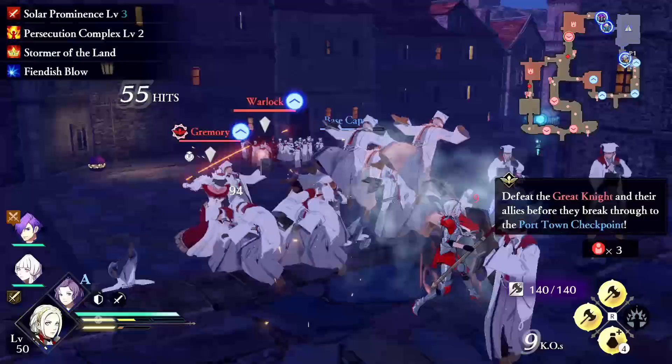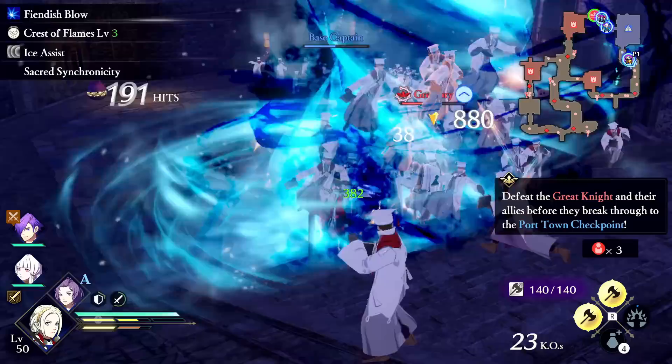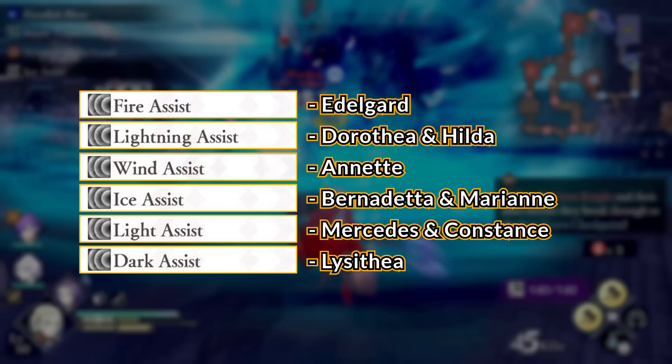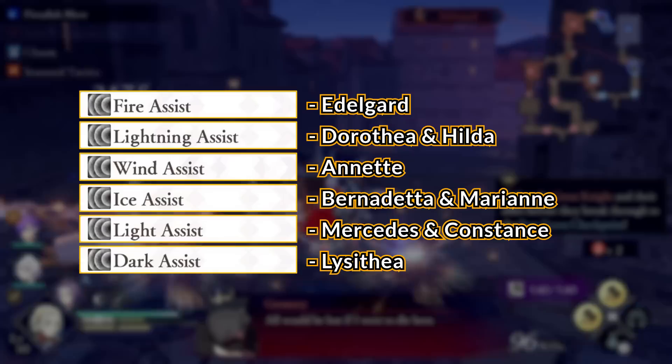Now let's talk about Elemental Assist skills. These are extremely rare — some only on one single character. Fire Assist is only on Edelgard, Lightning Assist is on Dorothea and Hilda, Wind Assist is only on Annette, Ice Assist is on Bernadetta and Marianne, Light Assist is on Mercedes and Constance, and finally Dark Assist is only on Lysithea.